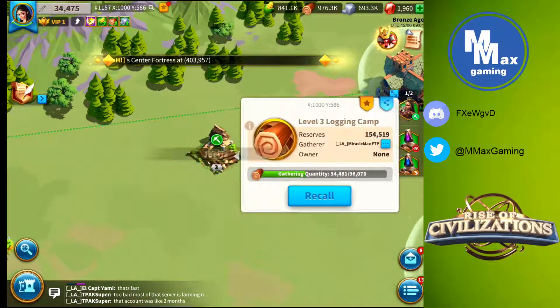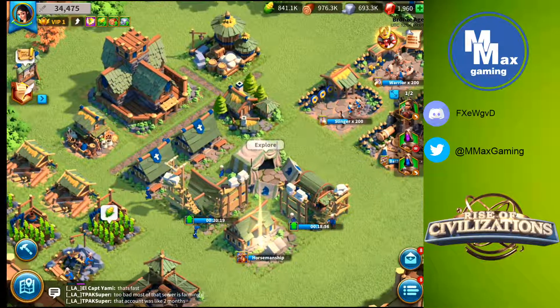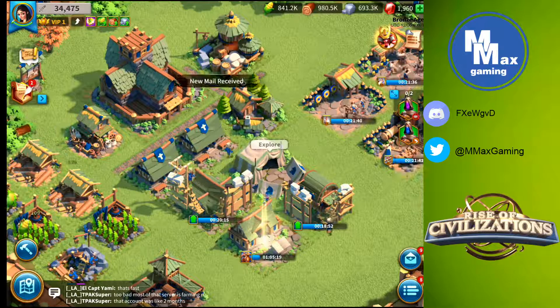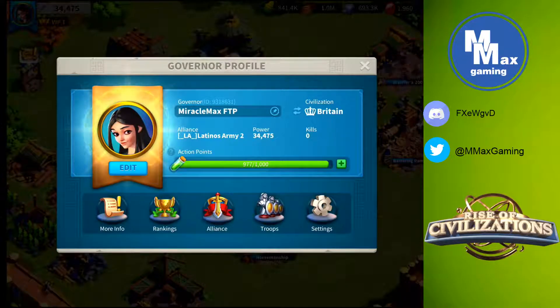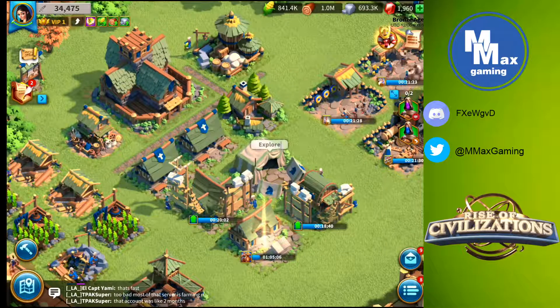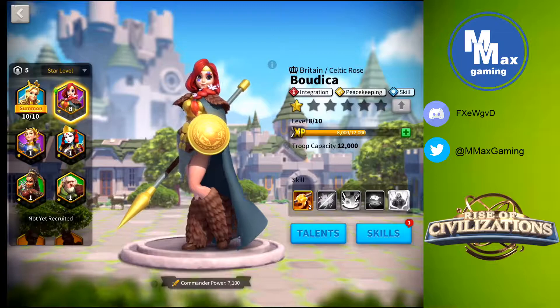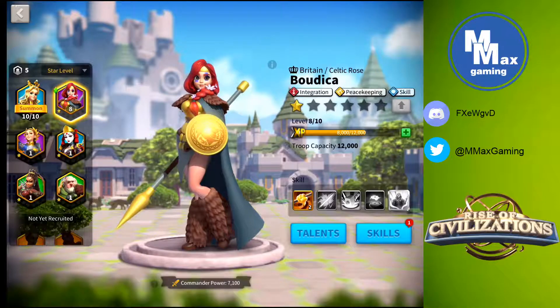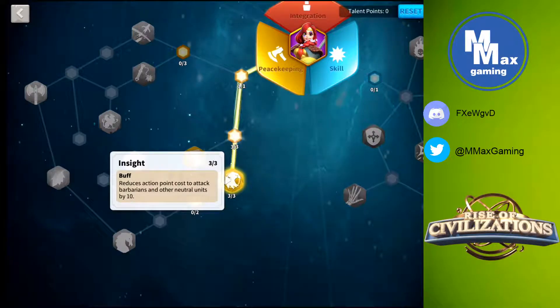I'm going to recall my gatherer so we can do a few barbarian attacks quickly. Every day you're online you want to use up all your action points on barbarian attacks. The commander we chose as our starting commander is Boudica — she is now level 8 and is who we'll use to attack barbarians. I unlocked the Insight talent on day one, which reduces action points used to attack by 10 — so instead of the normal 50, she only costs 40. But I'm going to show you how to make her cost even less.